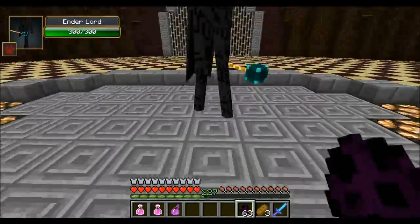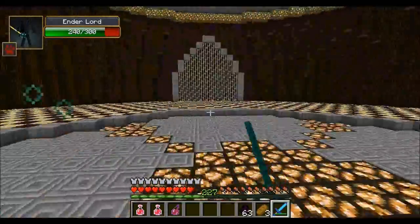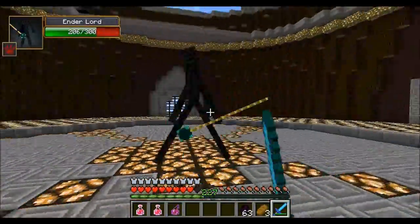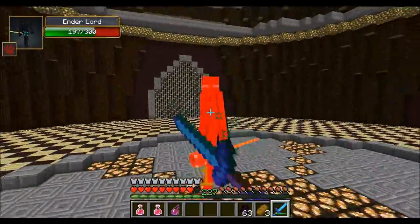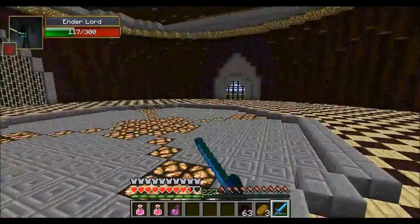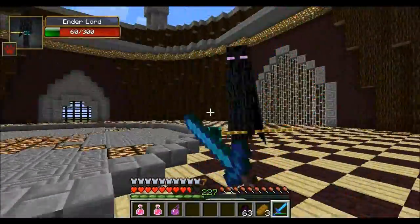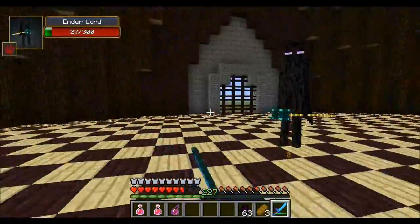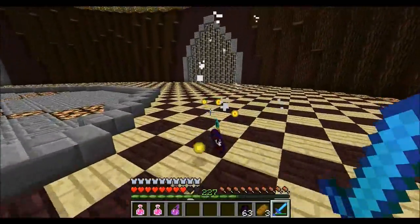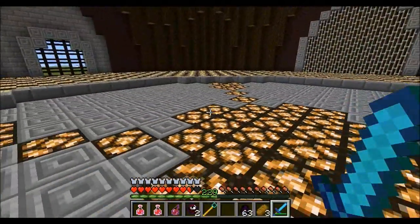We'll get it started right now. Ender Lord against me — he's got 300 hit points. His main move basically teleports directly behind you, which is going to make the big battles really hard. Since he teleports behind you, it is nearly impossible to avoid damage. He's down to 43. First round should be easy. Always is. And as we add more, it is going to get very, very difficult to kill the Ender Lords.